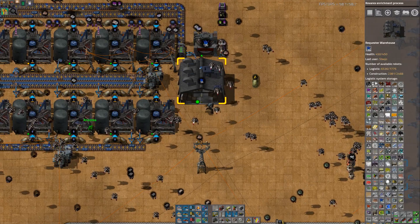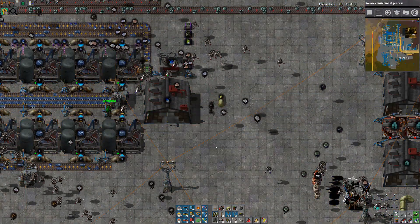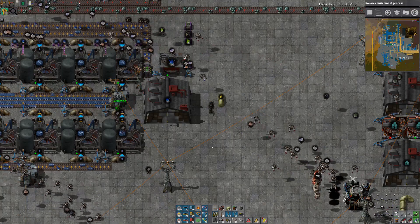Oh, you're just setting everything west now? Yeah — getting rid of the filters, going down to regular inserters, sending it all west, and I'm going to crush off the other warehouse which will become a requester. Well, it already is a requester on that side.